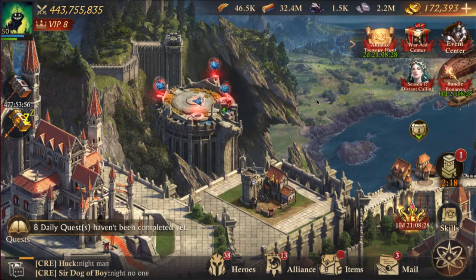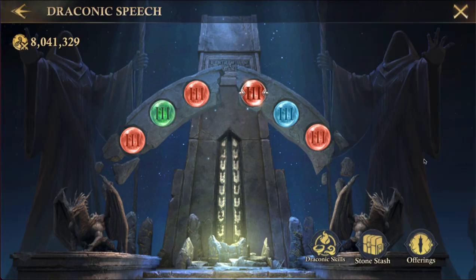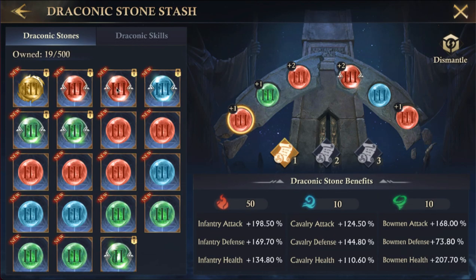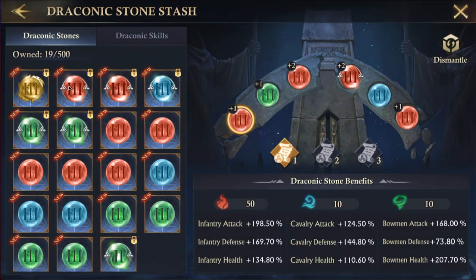Let's go look at what we've got. Go back over to the dragon, go into Draconic, and within here I can swap out any of these. If I click this red, I could grab another red and look at what this stone has — infantry attack and health, no infantry defense, but it does have a 35.5 bowman attack. Let's look at what these guys have.